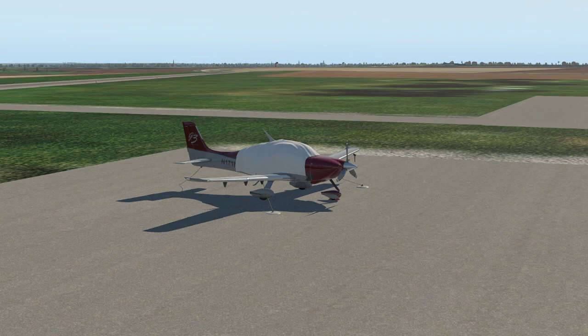I do fly an SR22 in real life — I fly a G2, not a G3. The differences between the G2 and the G3: they completely redesigned the wings, giving it better cruise performance; they redesigned the parachute, giving it a bigger envelope — you can deploy at any speed; and they improved the useful load. Basically everything you'd care about is better in the G3. But here in the sim we've got a G3, which is great. The engine and a lot of the systems are the same, so I'll be pretty familiar with this aircraft. This is only my second flight in this aircraft, so I may stumble with a few things.